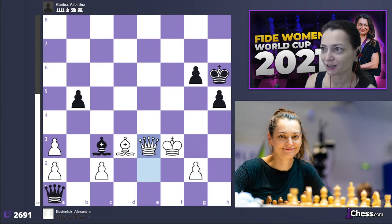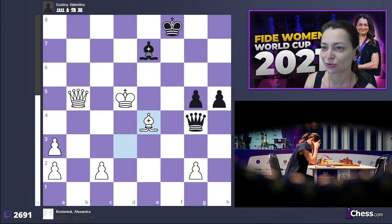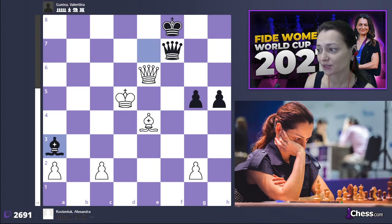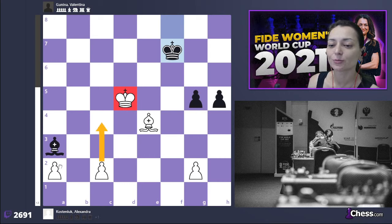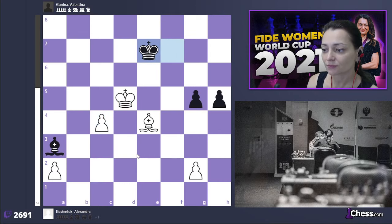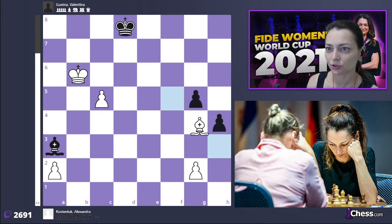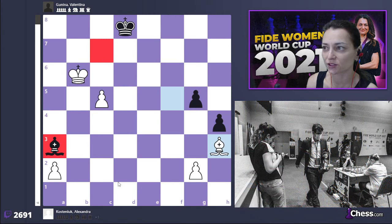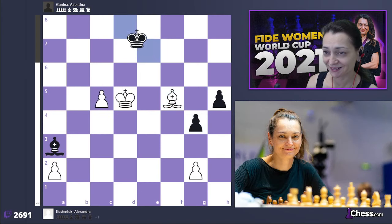Instead I played queen to e2. I could have played queen e4 and gotten back to the king g3 line, but somehow we exchanged queens anyway because of this annoying checkmating attack. Valentina decided to exchange the queens, and actually we exchanged in a better situation for me, because my king is already in the center and I need this king to help my pawn on the c-file go forward.